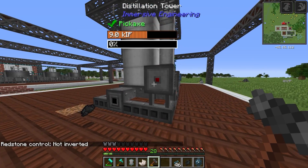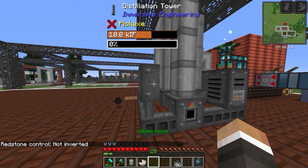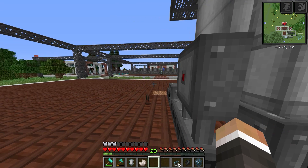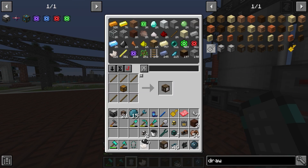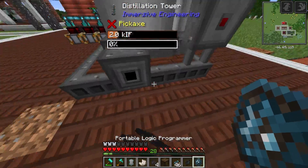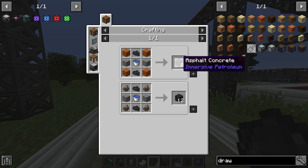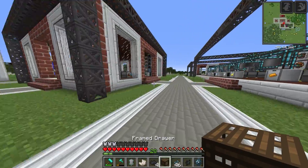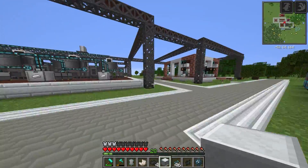The last thing to fix is that I accidentally right-clicked on the redstone signal inverter, which made it always off. But it's working - it's taking the crude oil and producing gasoline, naphtha, and lubricant. We need another drawer here. Let's color that to look like marble and put it here to catch the bitumen. We can use bitumen to make asphalt concrete, or just put a void upgrade in the drawer to delete any excess.